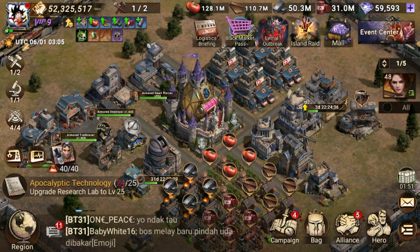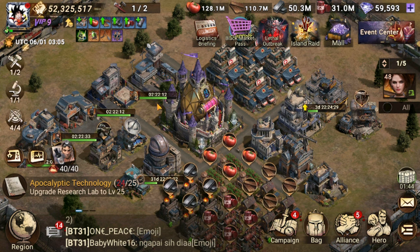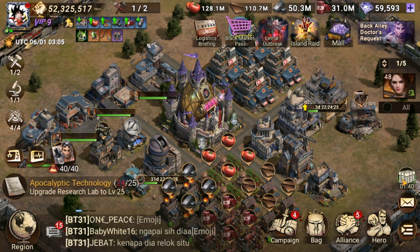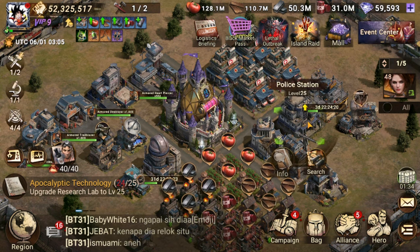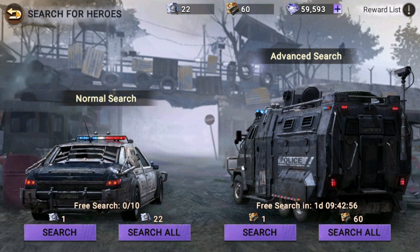The second step is to grab everything that is free in the game. Every day you go to the VIP — some free stuff there. You've got free stuff on the mall. You've got airdrop supplies here for free. And depending on your police station level, you can get free search as well.